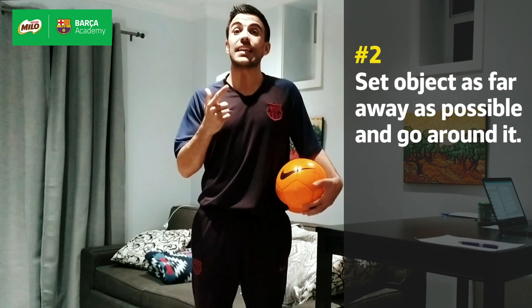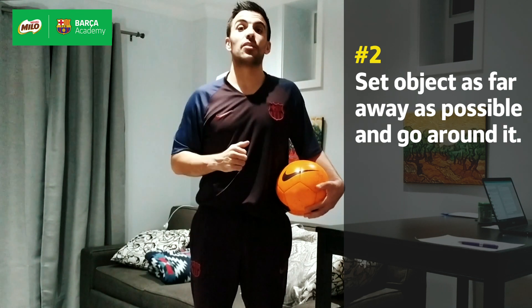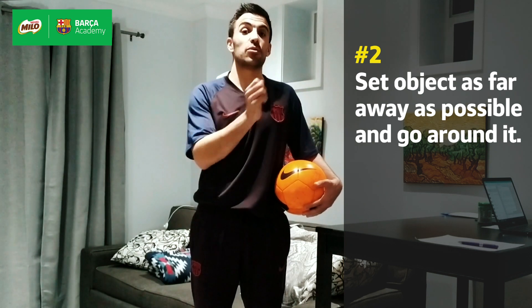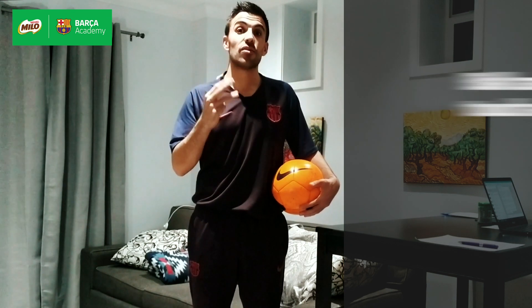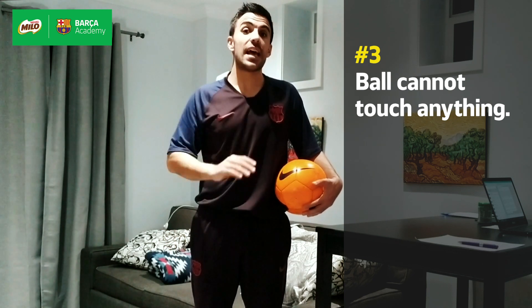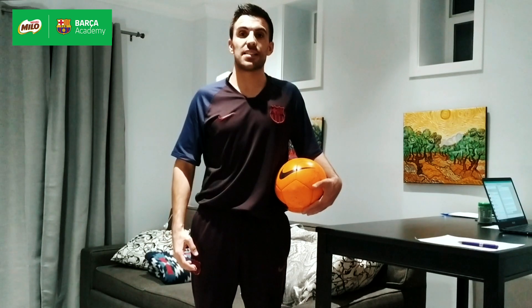Rule number two: we'll need to set an object — a bottle or whatever — as far as possible from the door, and we'll have to go around that object before we're ready to go to the next room. The last rule is that the ball cannot touch the wall and cannot touch any other object in the room, otherwise we'll need to start over. The coaches from the Barça Academy Austin have a demonstration for us. Let's see.